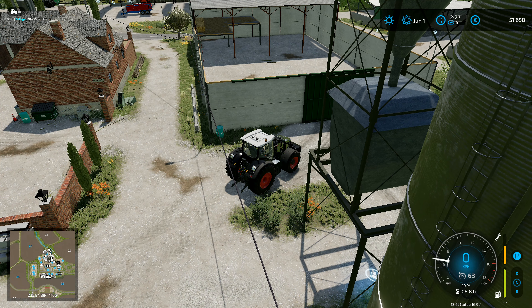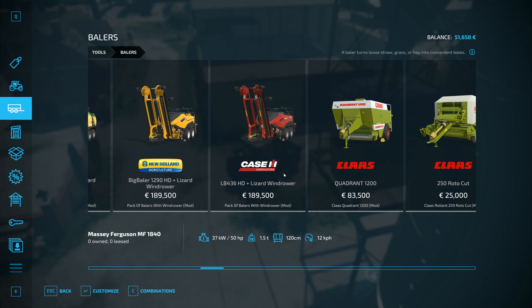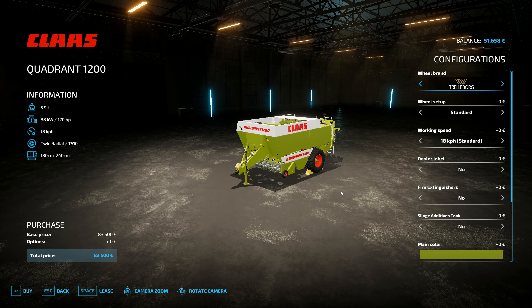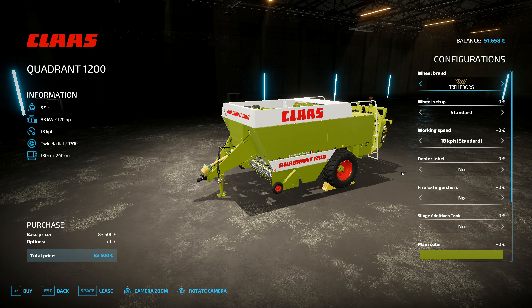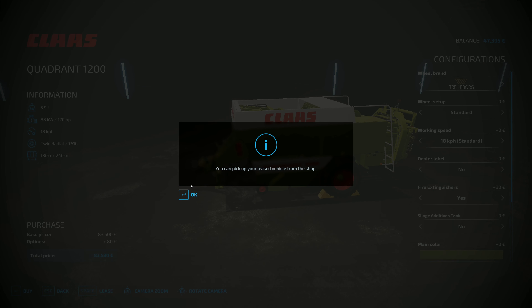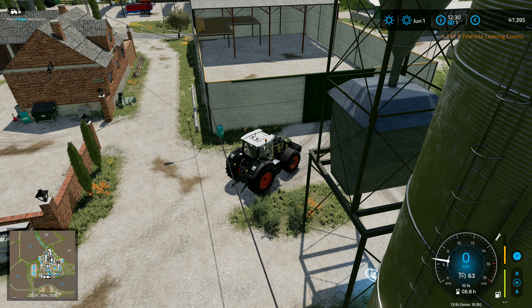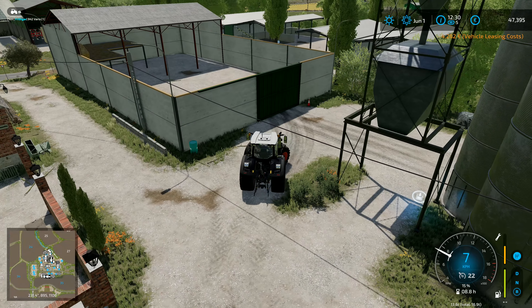We'll go with a loan of 50,000 and pay some of it off a little later after the harvest. We'll put the fire extinguishers on there. Dealer label — ah, five dollars? You want me to pay for your advertising? That ain't happening. We'll leave it at that.